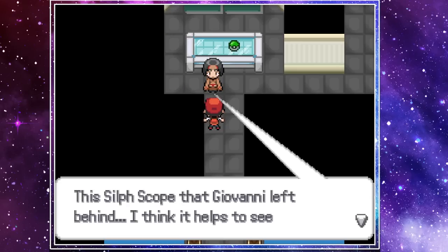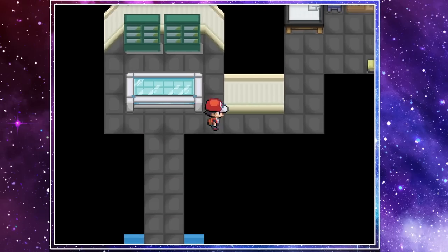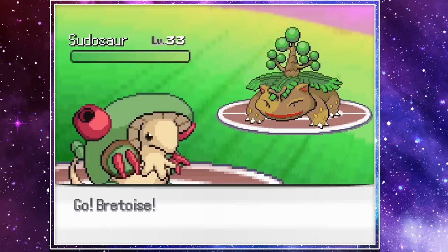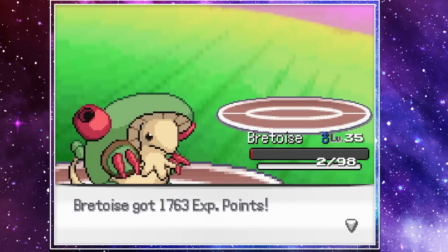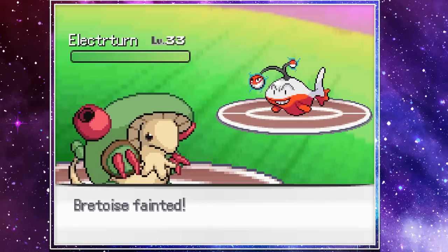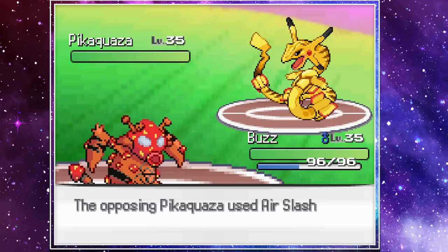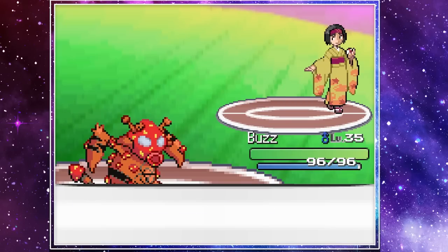As she leaves, Erica tells us to come by her gym some time, so without hesitation or any preparation, we head straight to fight her. Her Pseudosort gives us some issues, and it does take us three attempts to finally take it down with Braytoys using Aqua Tail while surviving on just two HP. Our Braytoys then goes down to Electurn, and we send out our imposter Buzz for an easy Spore-Thunder Punch knockout. For her final Pokemon, including this awesome Pikachu-Rayquaza fusion, we earned four gym badges.